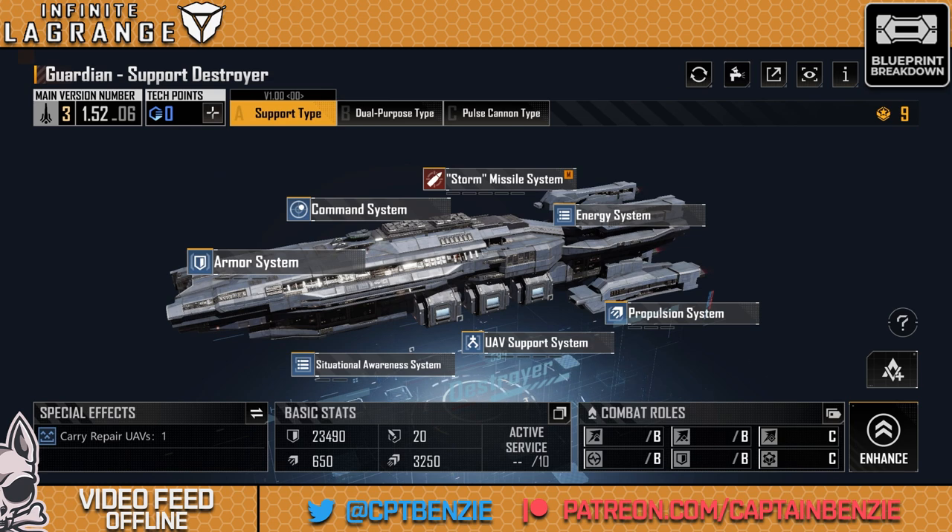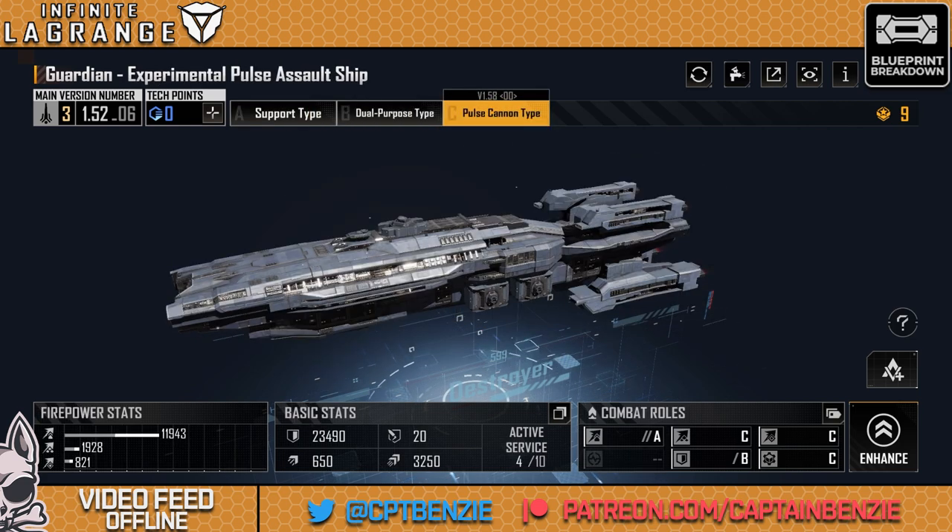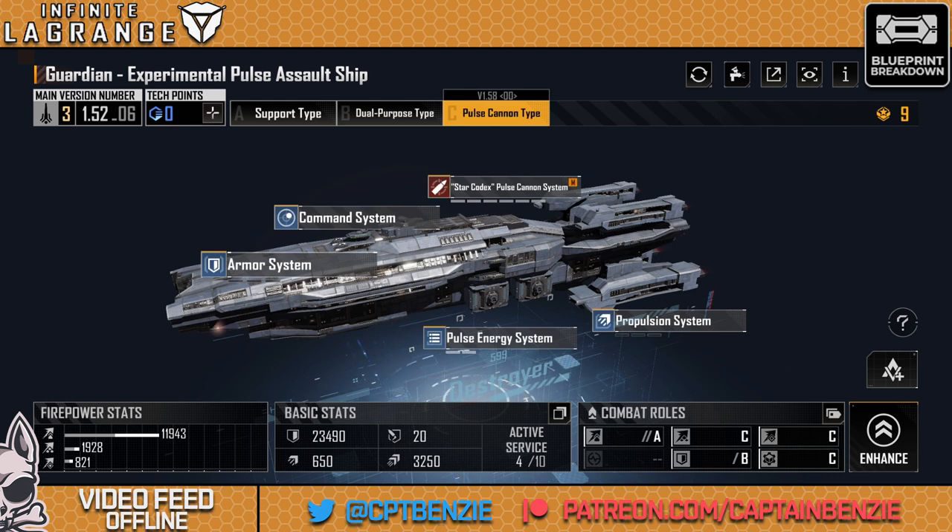Those are my opinions on the Guardian. The support destroyer is a little bit underwhelming. The dual-purpose type is a little bit underwhelming. But the pulse cannon type — oh boy — if this isn't one of my new favorite ships just to throw at things, I don't know what is. There is so much potential in this ship and I'm super excited by it. Let me know your thoughts and opinions — if this is a ship you've been using, I would love to hear what you think, or maybe you've faced against them. Let me know in the comment section down below.